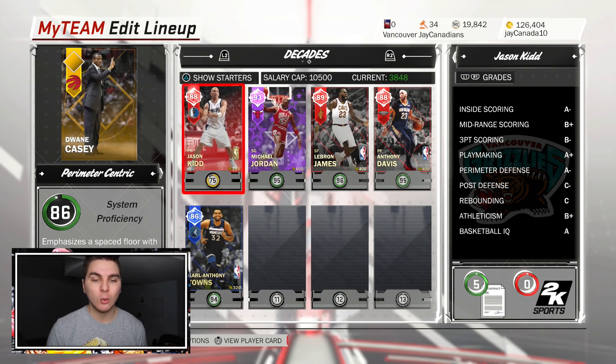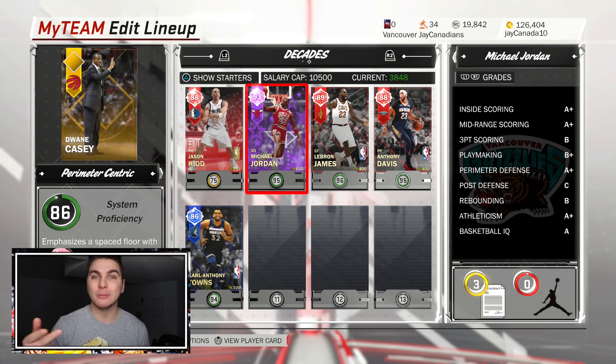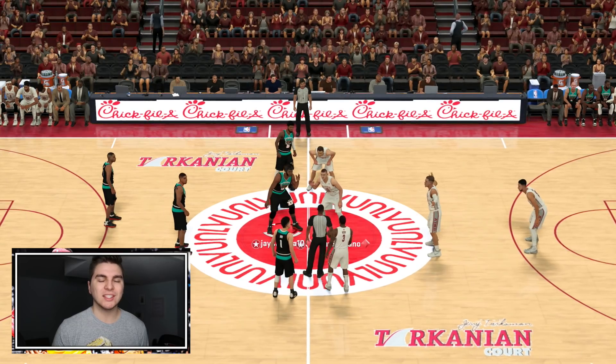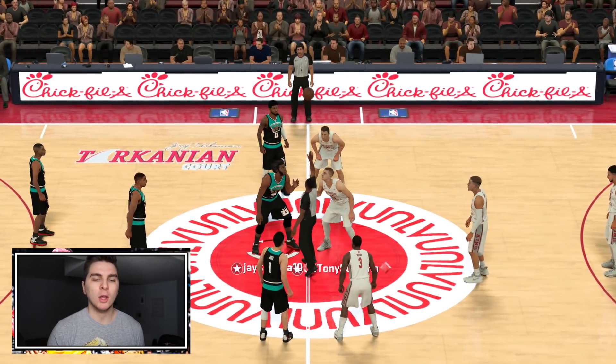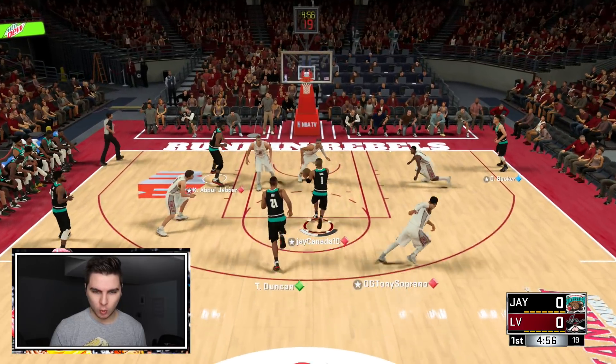We got Penny, we got D-Book, we got the goat — you don't know if I'm talking about LeBron or MJ, do you? We're gonna win this game. Roll the Dice of Decades, let's get into it. We got matched up — looks like this guy's got a budget team, basically all ruby and cheaper cards. So no prisoners, sir.